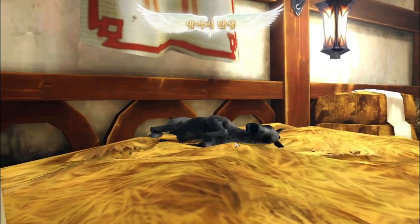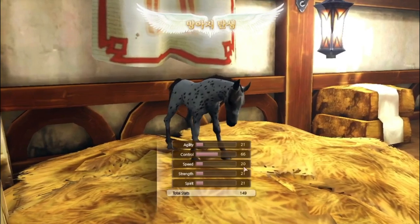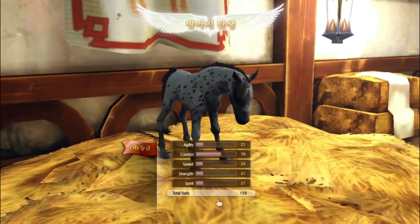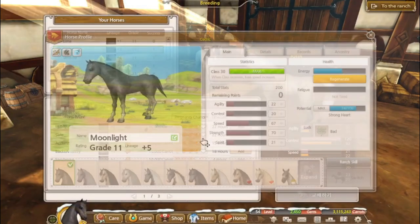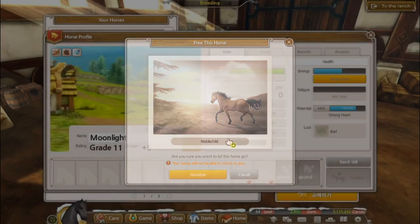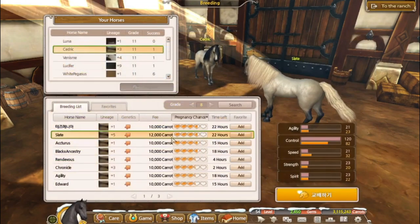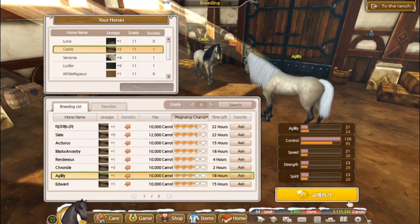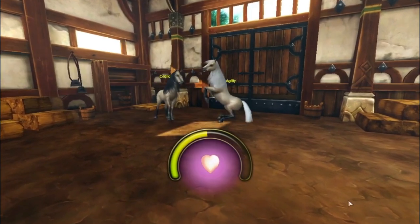We got a leopard — not what we're looking for, and it's a grade 6, no thank you. A noble child. I forgot to look at the mane and tail first — some people get annoyed with me if I don't look at the mane and tail first, but I just forgot, I'm sorry.